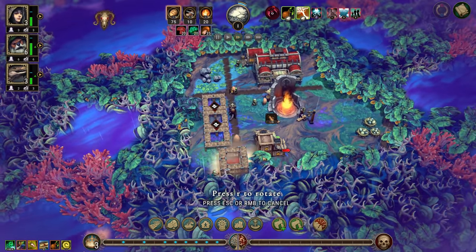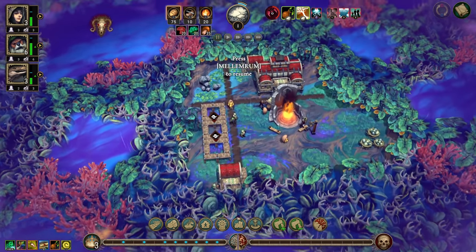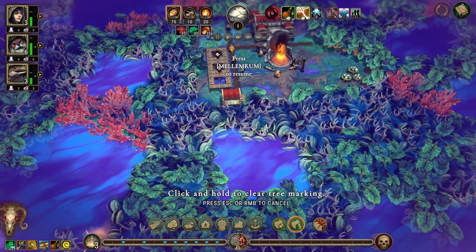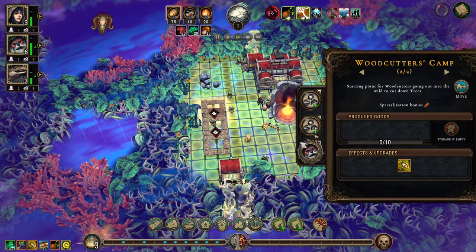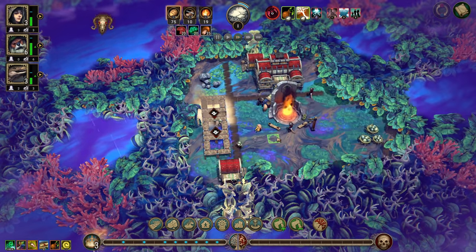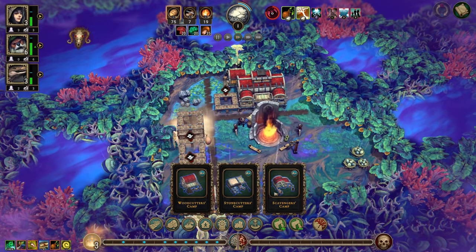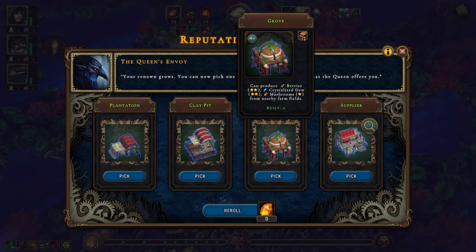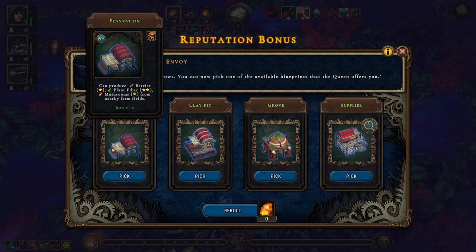We'll just do three shelters for starters. Let's grab you guys — we need a stonecutter's camp and we need a scavenger's camp. The grove, flavor at the plantation — berries, plant fiber, mushrooms.